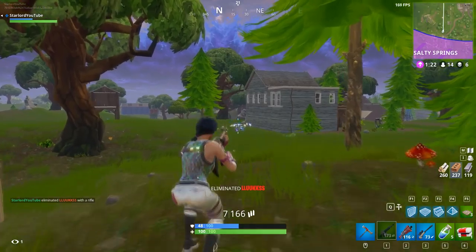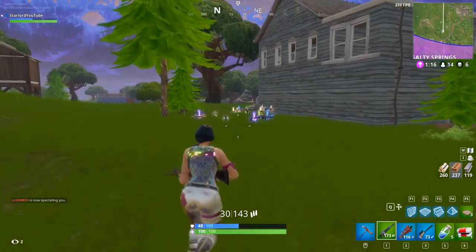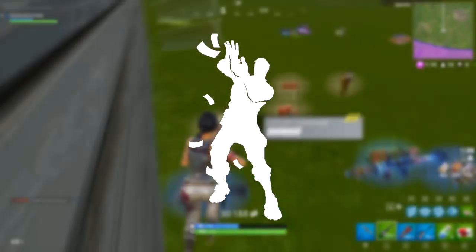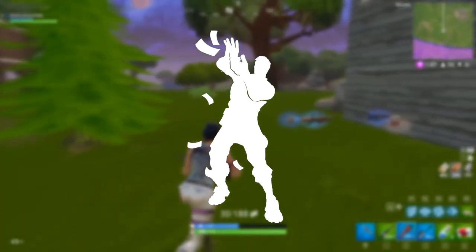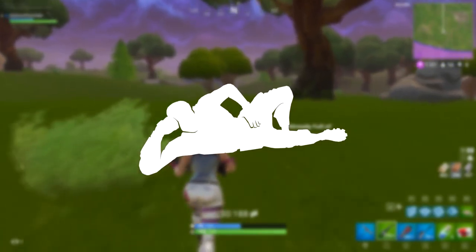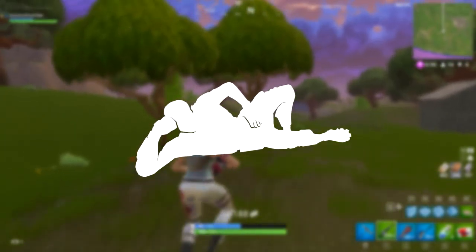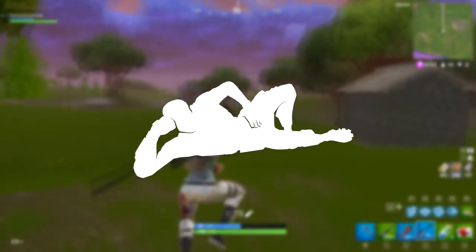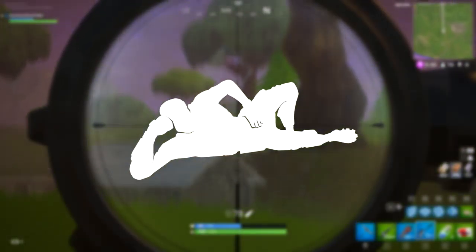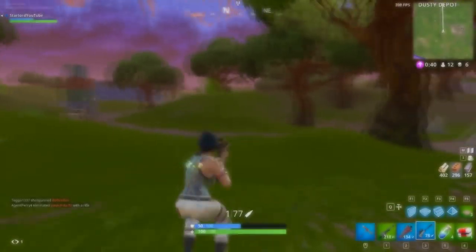Now we're going to get into the new emotes coming in the next couple of days. The first one on screen right now is called 'Make It Rain' — you know, like the way people have cash in their hands and they flick it out. That is going to be a new emote coming to the game. We also have another pretty funny one which I will definitely buy. I'm assuming it's going to be called something like 'Paint Me Like One of Your French Girls,' but the official name in the game files is 'Sexy Flip.' I'm assuming you're going to spin around on your head and end up in a sexy pose at the end — looks very interesting, can't wait to get my hands on it.